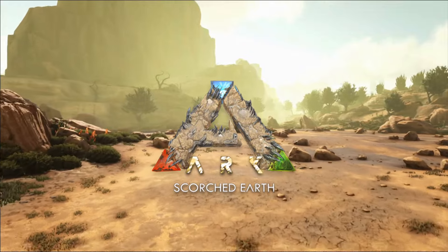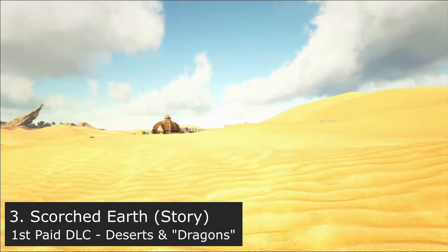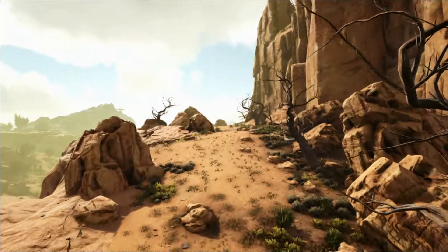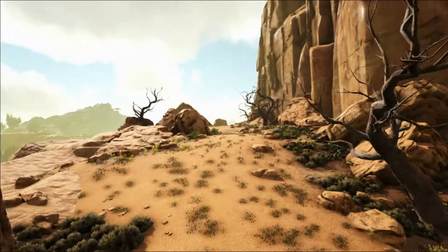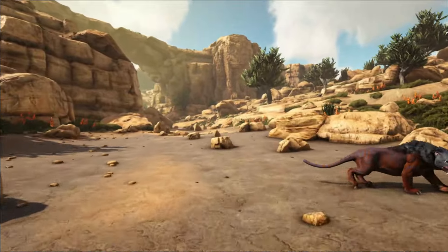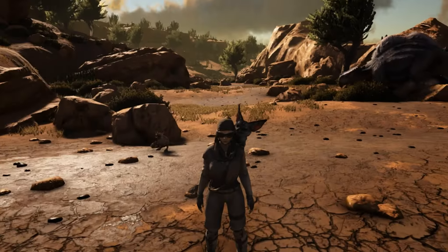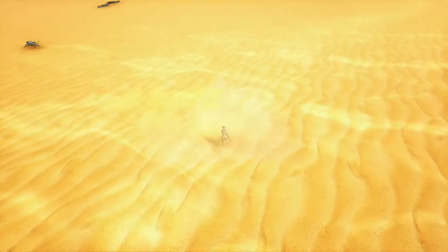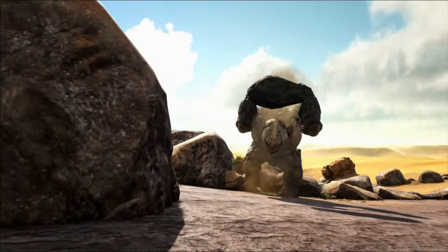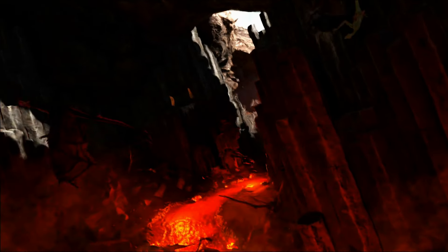Scorched Earth was the first paid DLC to release for ARK: Survival Evolved, and has since been the only one not to be delayed. Released in September 2016, this new story map introduced a deadly desert with new creatures based in fantasy, adding the Thorny Dragon, Morellatops, Vultures, Giant Praying Mantis, the cute Jerboa, the dreaded Death Worm, a rare metal-smelting Phoenix, Rock Golems, and three different types of wyvern — fire, poison, and lightning — which cannot be tamed but instead require players to steal their eggs to raise.